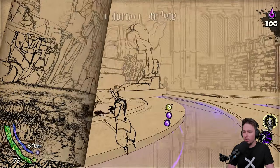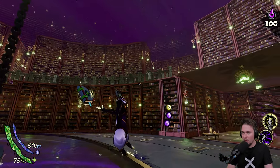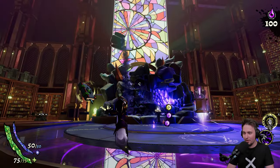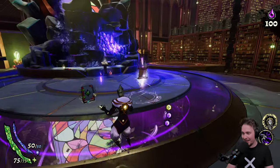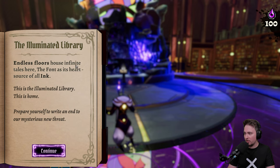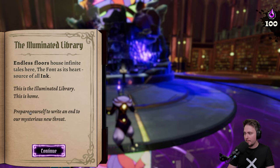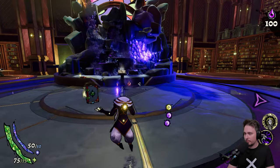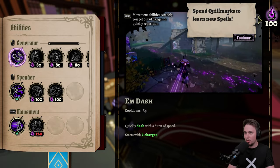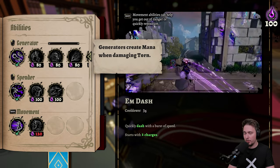I love how it's like a drone view — that looks so cool. That's a big library, you wouldn't want to search for one of the books! The illuminated library — endless floors, infinite tales. Here the font, heart source of the ink. This is home. Prepare yourself to write an end to our mysterious new threat. We can spend quill marks — that's the currency we get through runs — to learn new spells.